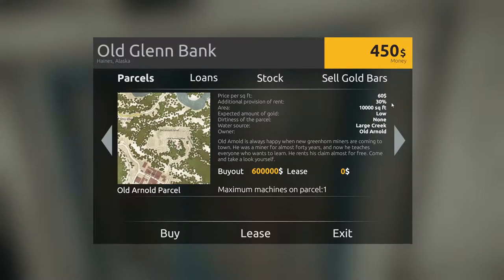What we are doing is back to the parcels. We've got Old Arnold parcel, Rivertown, Pine Valley, and Nighthawk. Old Arnold costs zero to lease, but the price per square foot is $60, which means it's $600,000 to buy. Additional appropriation on the rent is 30% of the gold you take out of the ground. That does not count the gold nuggets you collect — it counts the gold you take out of the ground. This area is roughly 10,000 square feet and the amount of gold is low.